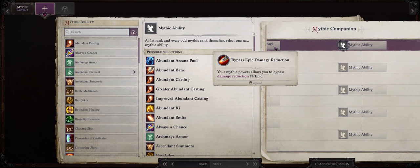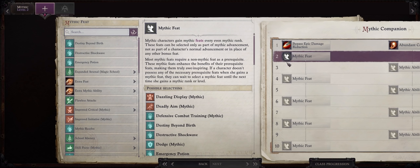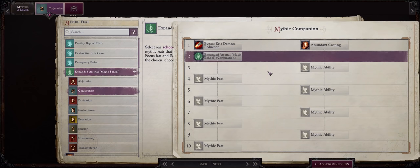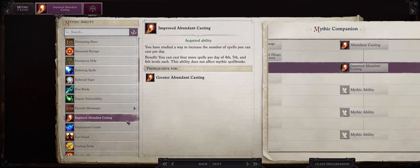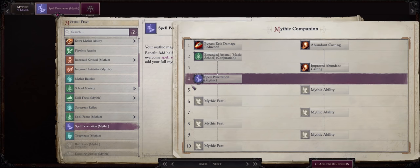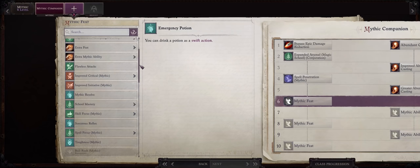Now let's talk about Nanyo's mythic progression. Your first abilities should certainly be abundant casting to increase Nanyo's slots. At mythic rank 2, go with expanded arsenal: conjuration — this way all of the bonuses that we apply to illusion will also apply to the conjuration spell school, and as I said before your early game as Nanyo will be mostly spent casting conjuration spells. These spells also bypass spell resistance, which is why I'm not picking mythic spell penetration so early. At mythic rank 3, improved abundant casting.